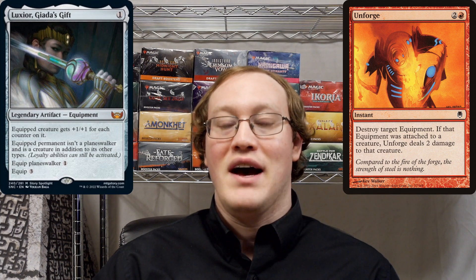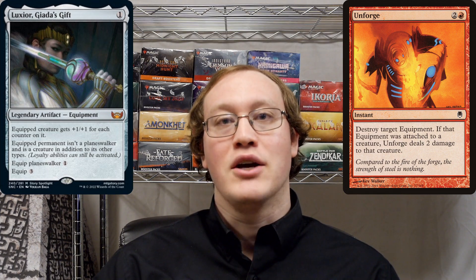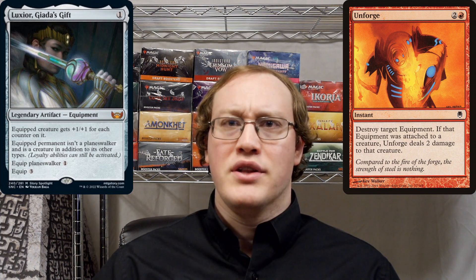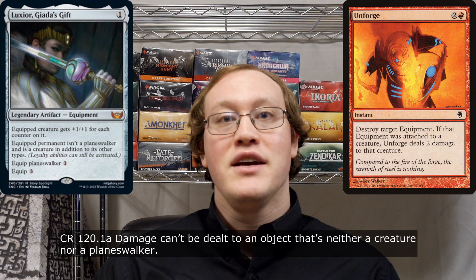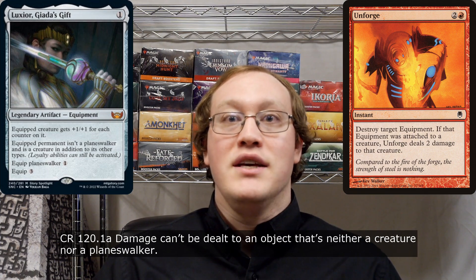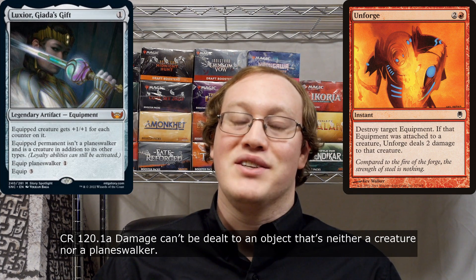So the Luxior would not fall off after that effect ended. Let's take a look at what would happen in this situation if Nick were to play the Unforged against the Luxior. The destroying the equipment would of course work exactly the same way. But when we go to deal 2 damage to the land, we're going to come up with a problem. A land is not a creature or a Planeswalker, and so therefore it's not going to be possible to perform the instruction to deal 2 damage to the equipped creature, because at this point the equipped creature would be a land — and that is not one of the card types that it's possible to deal damage to.